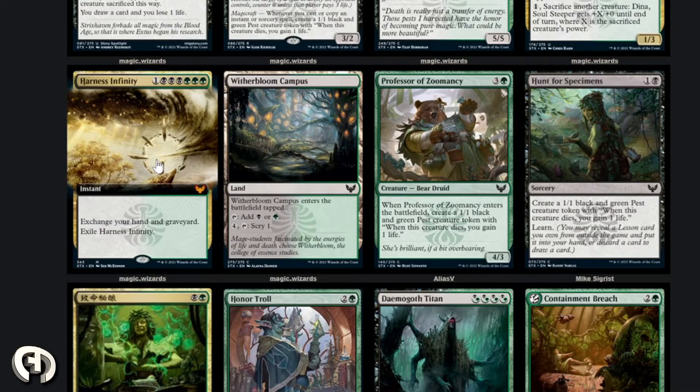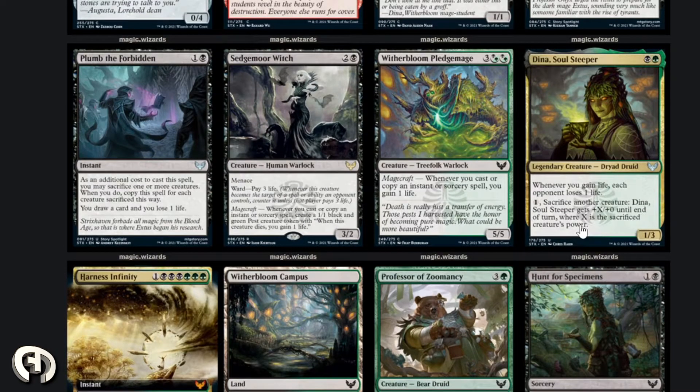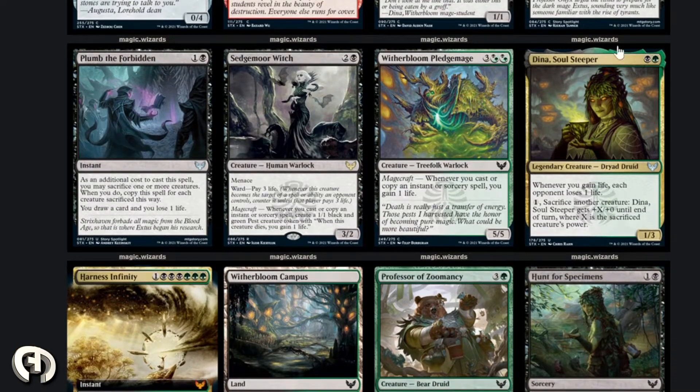This is a sick card, probably for high power EDH. I'm thinking maybe pair it with a druid that mills when you hit a land you've already played — forgot the name. Maybe that druid plus this for some sort of two-card combo. Next card: Dina, Soul Steeper — black and green legendary creature Dryad Druid. Whenever you gain life, each opponent loses one life. Sacrifice another creature: Dina gets plus X power until end of turn where X is the sacrificed creature's power. She's a 1/3.